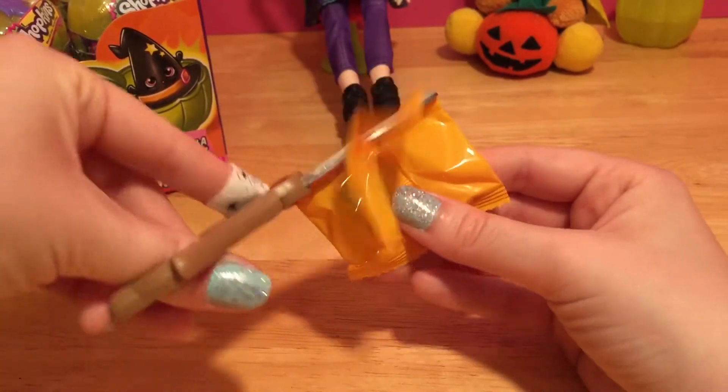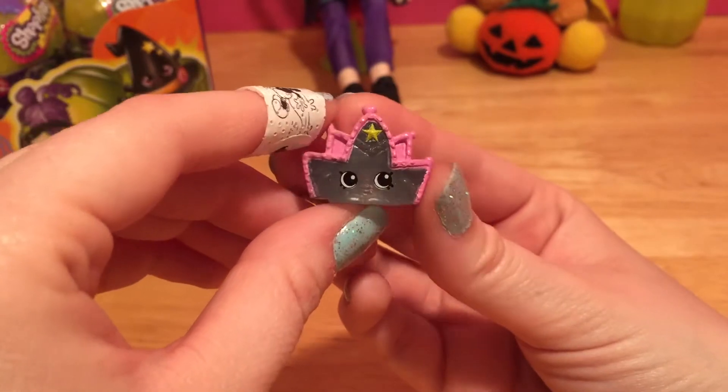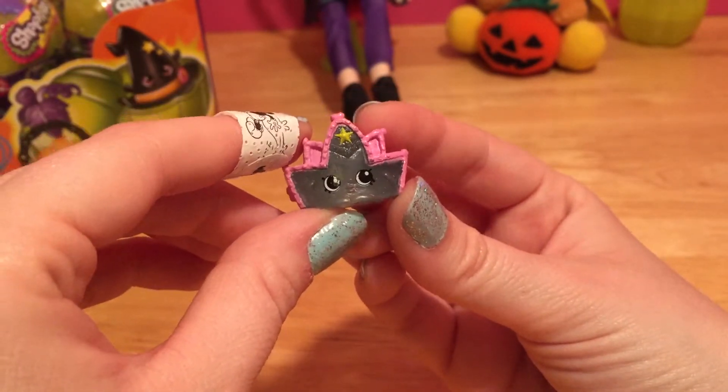Let's see who our first Shopkin is. It's a glow-in-the-dark tiara - awesome! Let's watch her glow. Check it out - you can totally see her face, and even her little smile. The whole inside of the tiara glows, and you can see her star.